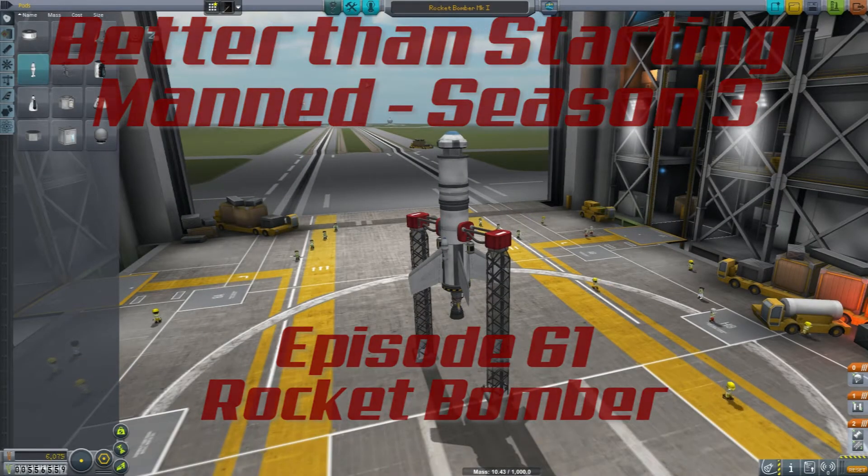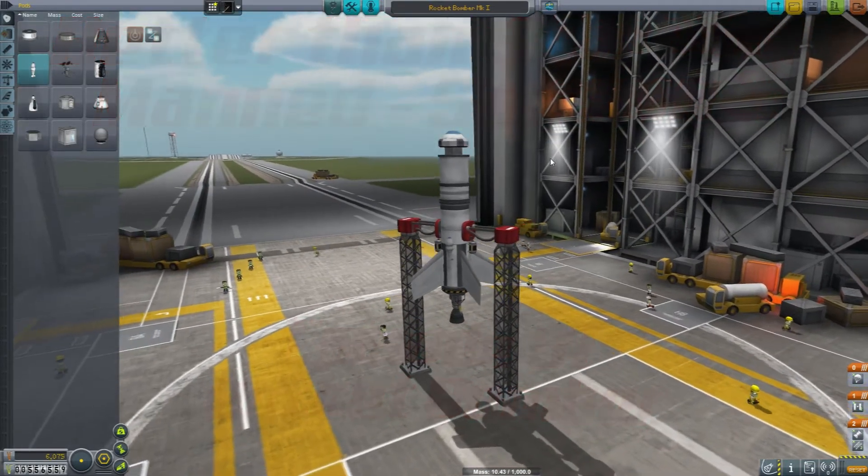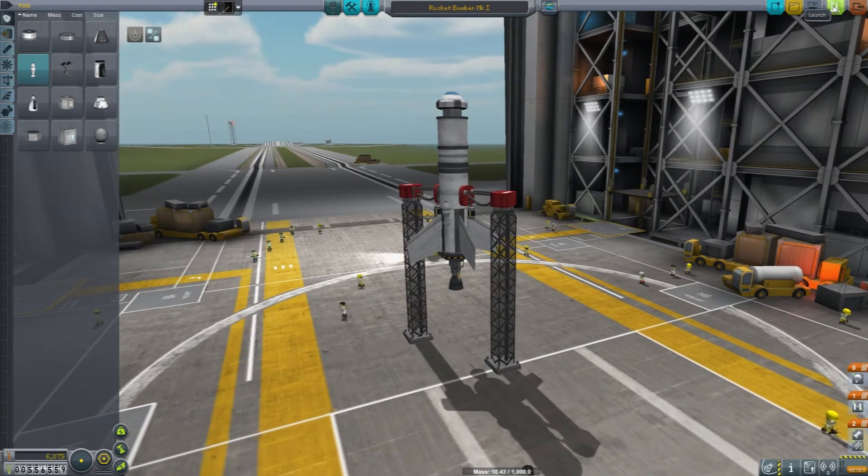Hello everyone and welcome back to Kerbal Space Program Better Than Starting Manned. We are in the VAB today with a brand new ship design I call the Rocket Bomber Mk1. It's a bit of a pain to fly, but it's the last best hope for not having to fly any more of those stupid airplanes. They are driving me seriously insane. I just cannot stand the stupid things.